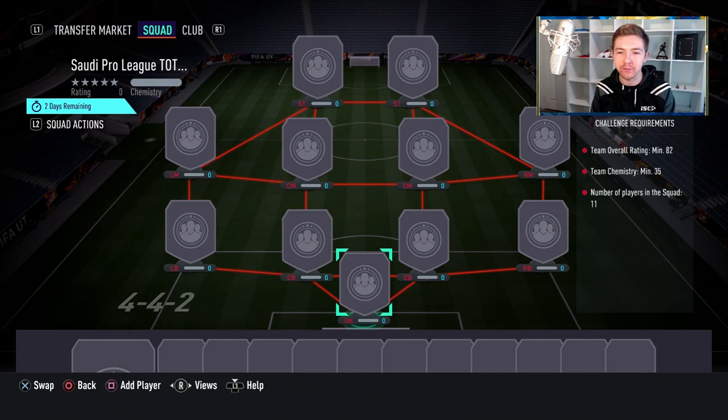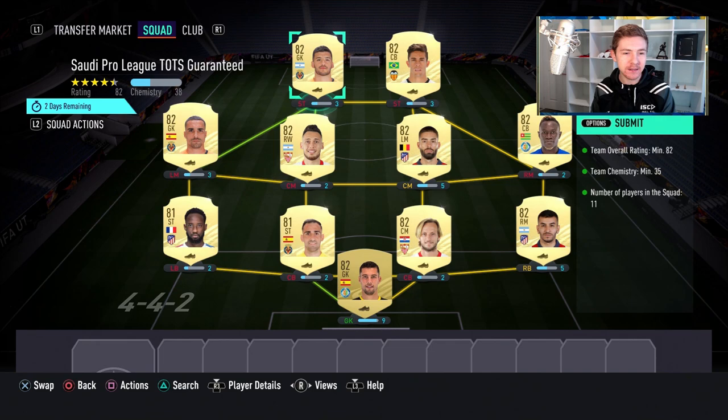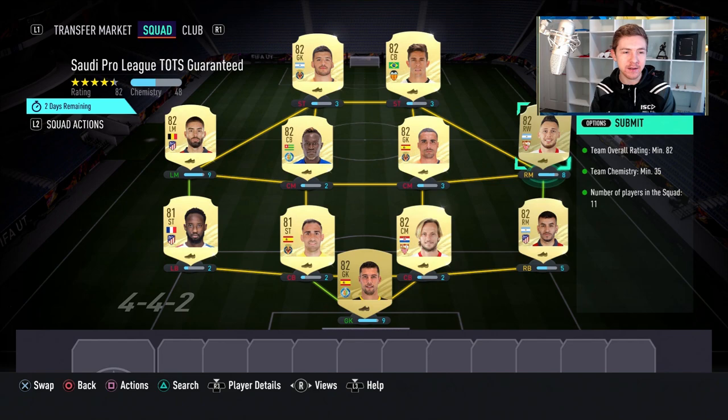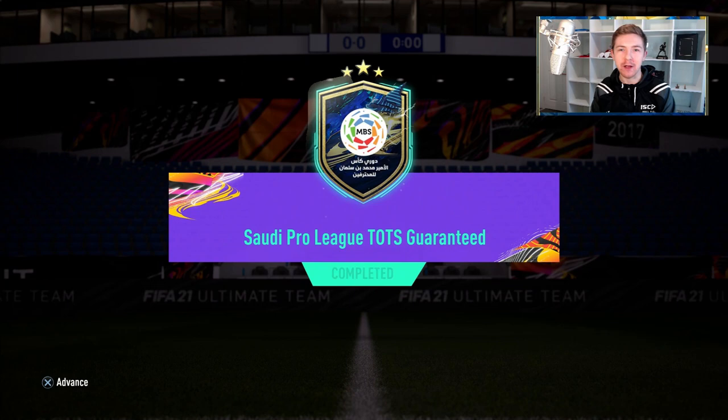I'll be back in a moment once I've filled this squad out. If it's just an 82 rated squad, you essentially want 9 or 10 82s and an 81 and you are done. Chemistry is really easy. I feel like most people will have this squad in just Premier League players because everyone is doing the Premier League upgrade packs right now. I've got a bunch of untradeable La Liga players, so that's what we are submitting. Everyone's in a random position but it doesn't matter — chemistry is easy to get. 9 82s and 2 81s does the trick, so let's submit.